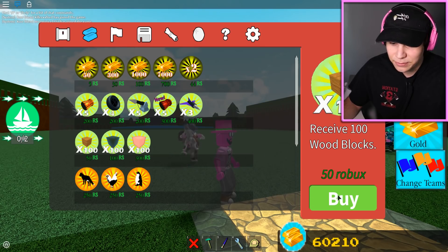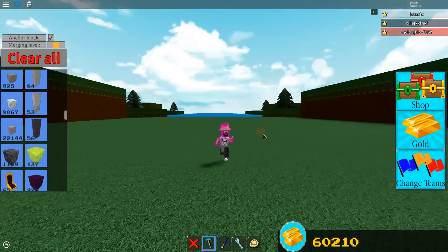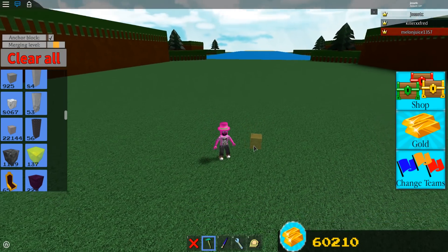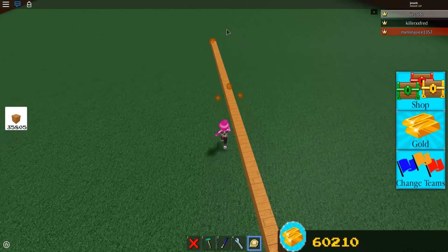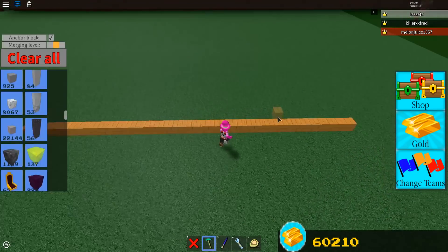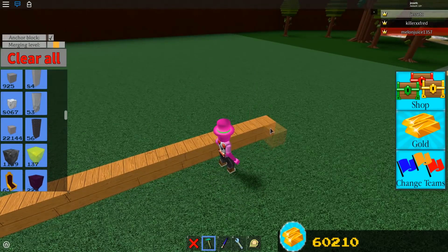Before we start, Jesse is going to buy a couple more blocks. We're gonna start the timer in 3, 2, 1. Hey Siri, set a timer for 30 minutes. Also, no skill tool for you guys — no skill tool for them, because it costs a lot of Robux.